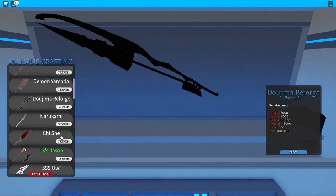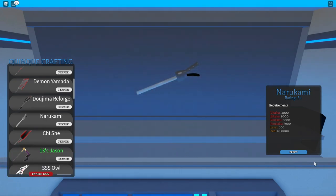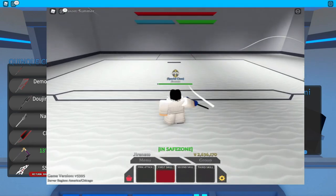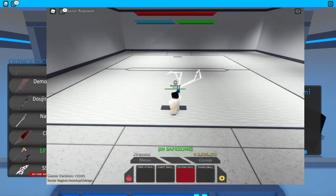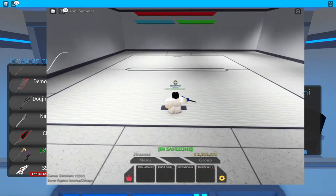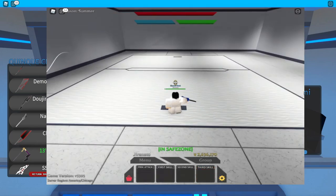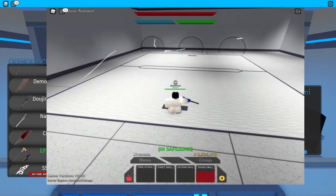Let's proceed to the next weapon — the Narukami. Here are all the requirements. The first skill is a dash slash. The second skill is a range skill where he throws a lightning beam. The third skill is three lightning beams — that's probably an explosion at the end. That's the Narukami for you guys.